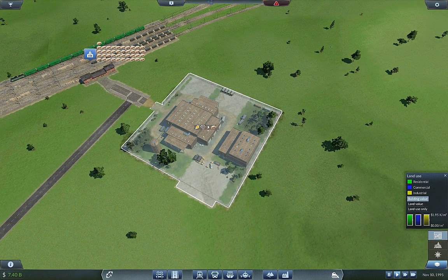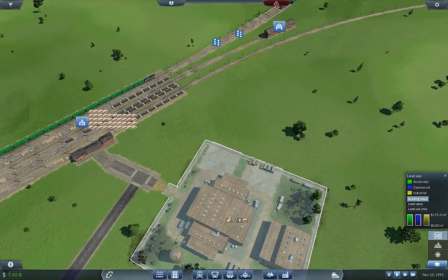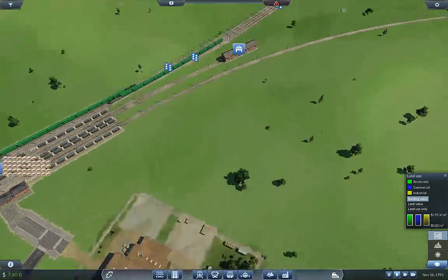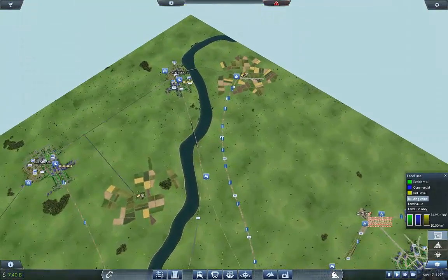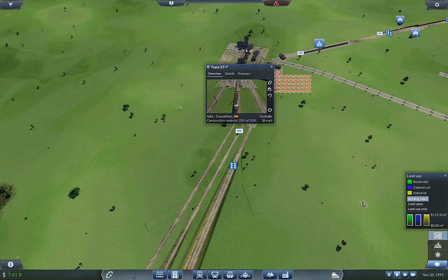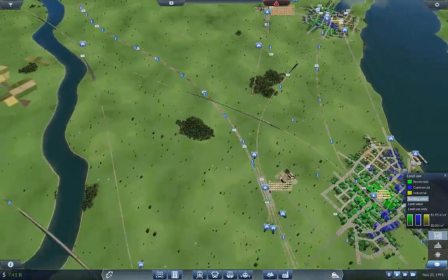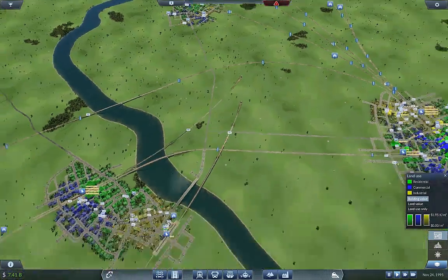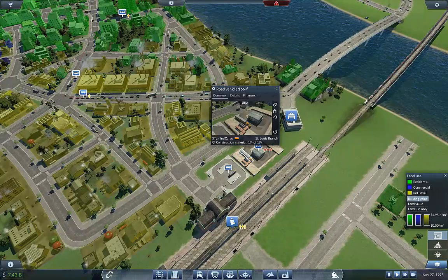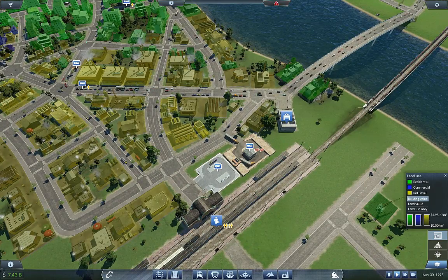We've got a little bit of surplus, which is good. It's just amazing how fast that goes now for construction materials. Nashville and St. Louis could both use an upgrade, but that would be very difficult. These trains are four years old, so they're quite a ways away from upgrading.